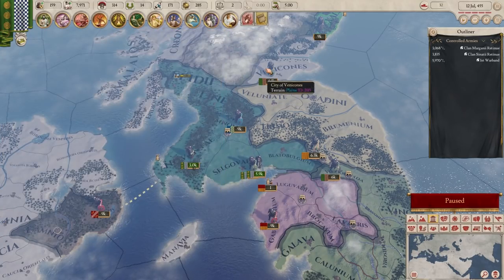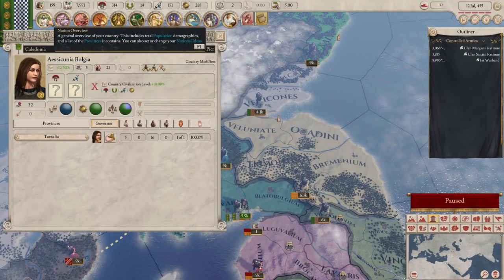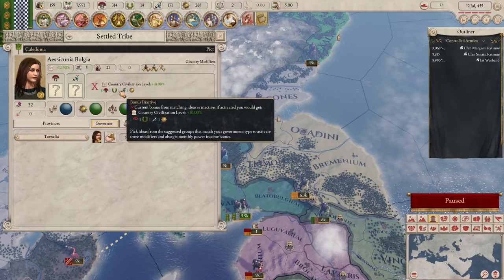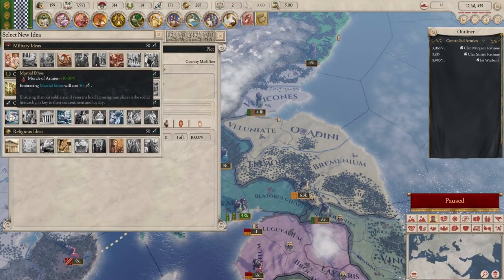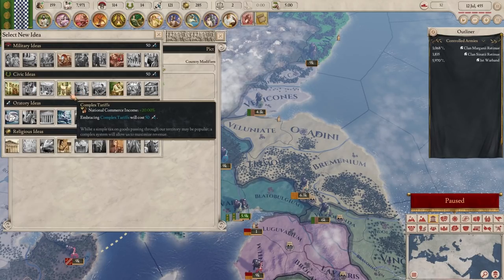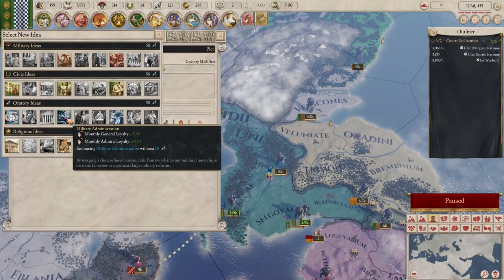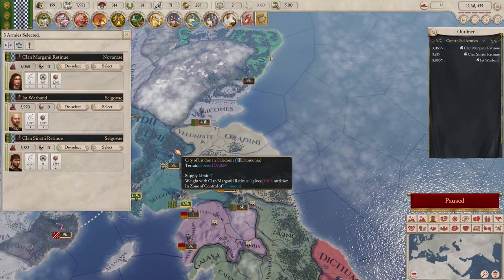Now, if we go into our nation here under Government, I never set some ideas. These are very important because if we set ideas equal to one oratory idea and one military idea, we get extra points per month. For a military idea I'm going to go for morale of armies - we get 10% morale of armies. For oratory ideas we can get general and admiral loyalty per month, which sounds quite useful. That gives us an extra point per month - something we probably should have been doing a lot earlier. Wait, did that cost me oratory power to set my ideas? Yeah, it might have.